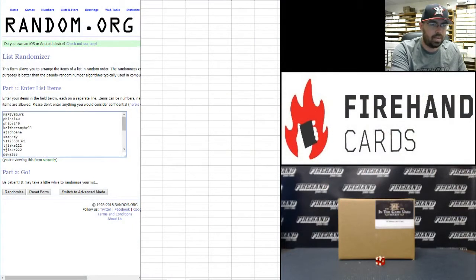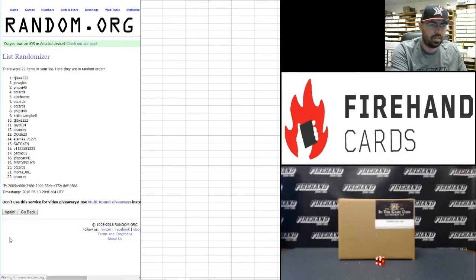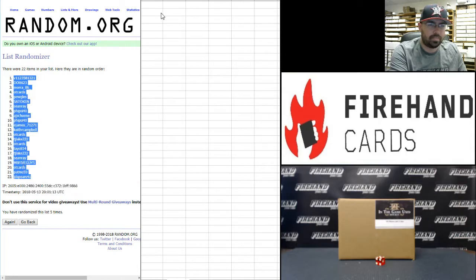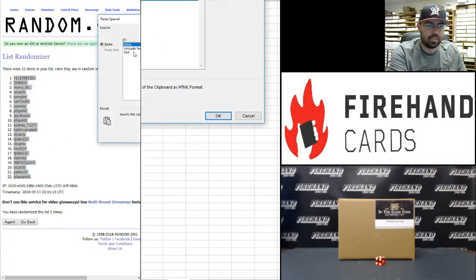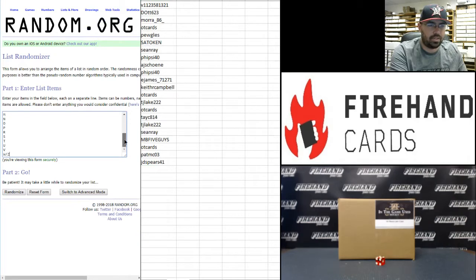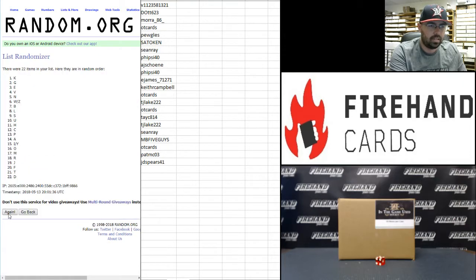Starting with our participants: diat623 at the bottom and mb5 guys at the top, good luck guys. Rolling one, two, three — random going slow today — four, fifth and final time, five. Result: v112 358 1321 at the top, jd spears 41 at the bottom. On to our letters, we have two combo spots: W and Z, I and Y, A at the top, W and Z at the bottom. Rolling one through five — the letter C at the top, the letter M at the bottom.